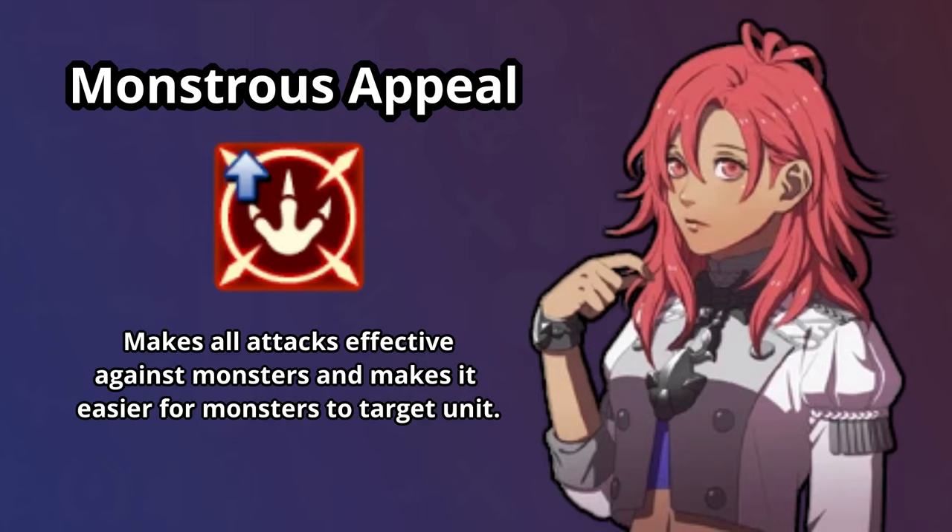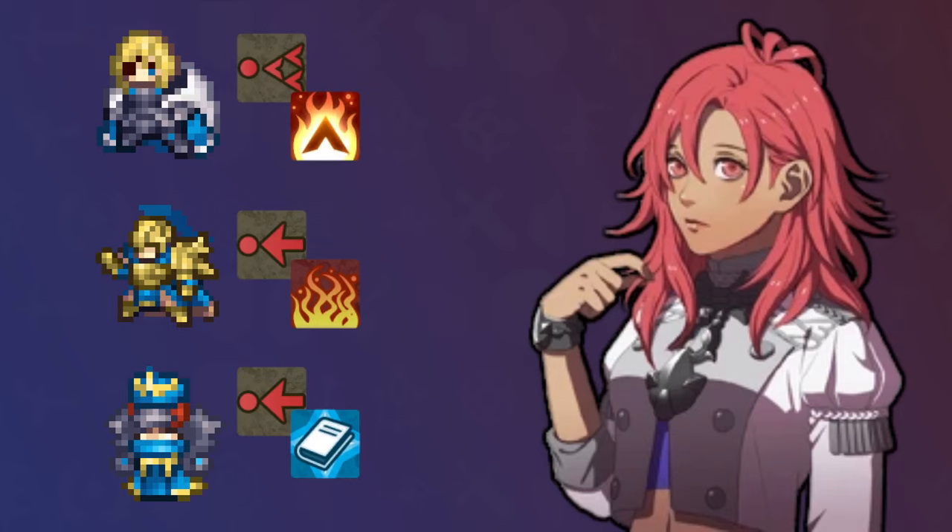However, we don't have to go the standard frail mage utility path. What if instead we built Hapi to have a strong enemy phase that lets her not just sweep large groups of human enemies, but also survive the monsters that she's drawing aggro from?